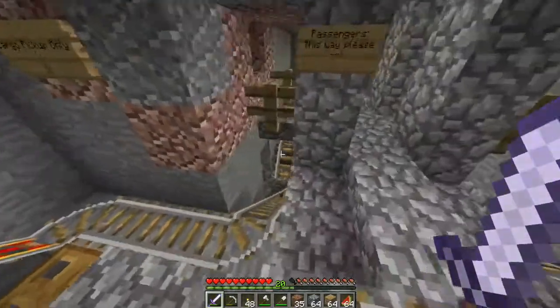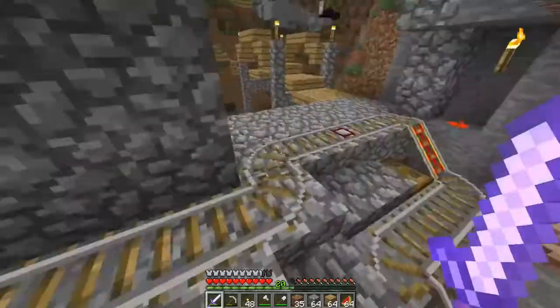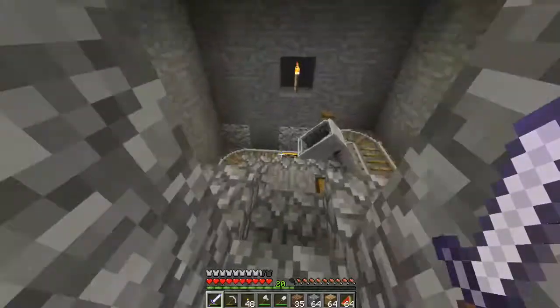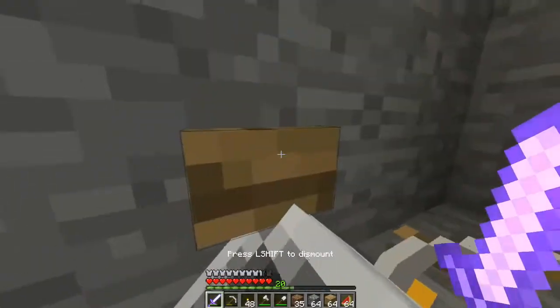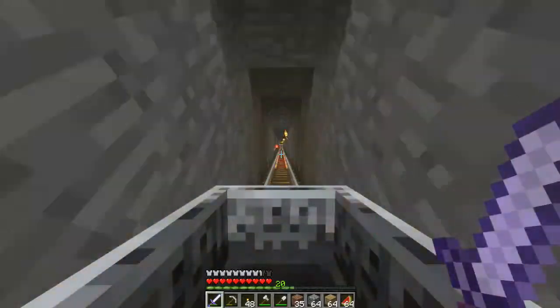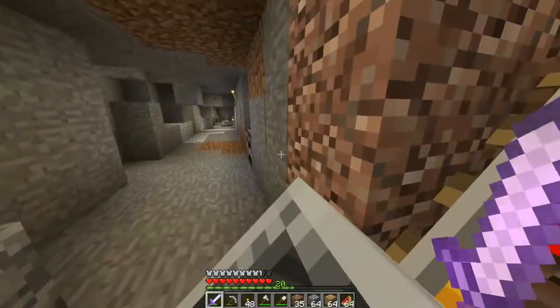First I'll show you how this runs. We'll say I'm going down for a day's trip to the mine. We come into this railway station — passengers this way please — we're going to jump into our passenger minecart here, push the button, and it sends us down right away. This goes all the way down to the mineshaft. Sorry about the loud noise, but there's the minecart sound.